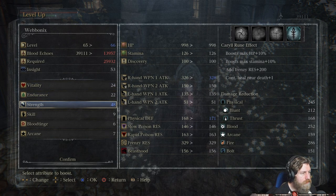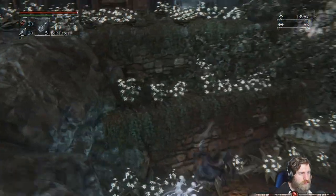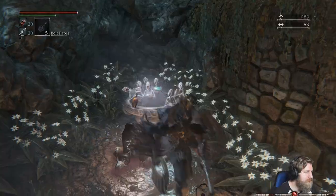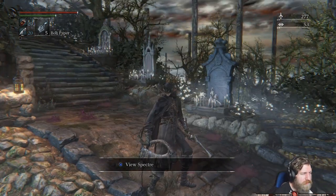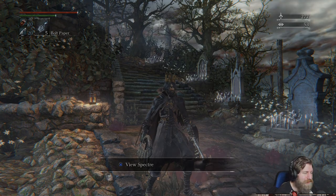Okay, so we've got one level — putting that into Strength. And then get some more blood vials, just in case. Okay, nice — that's it for this video. Next time we're going to be going to that other optional area — top of the cathedral. Hopefully I'll see you for that. Take care, guys. Bye!